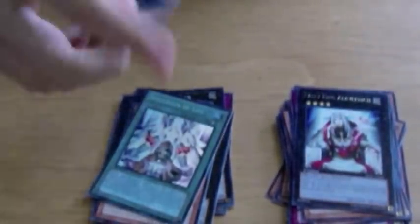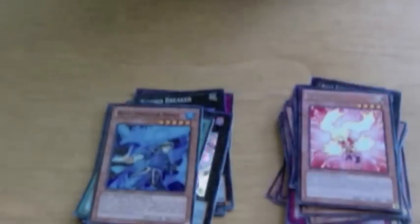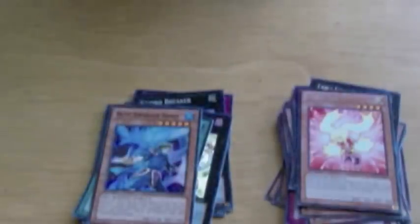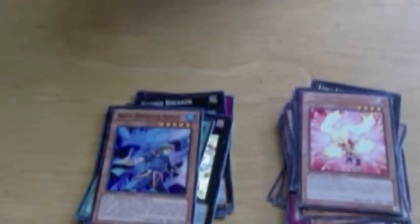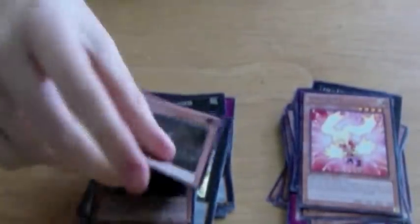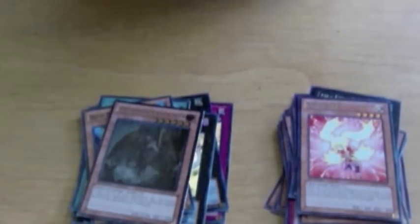Blue Dragon Ninja — terrible exclusive. Wow, this box is bad. He doesn't even look that cool. Prophecy Destroyer — that's the ulti. He looks cool but it's irrelevant to me whether he looks cool or not.